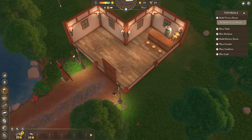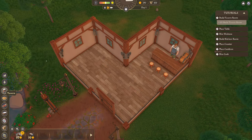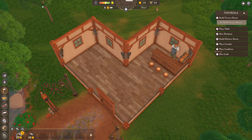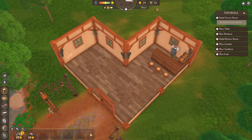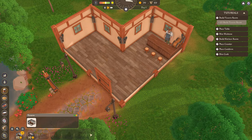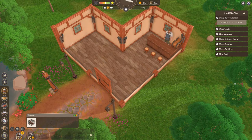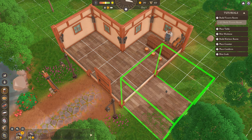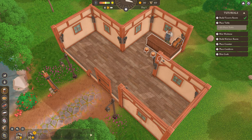So, build tavern room. I have never opened this game before — this is the first time, so I don't have a clue what I'm doing. But I guess we'll work it out together. So, tavern. Okay, so that's how we build a new room. So if we build a new room... yeah, there we go.